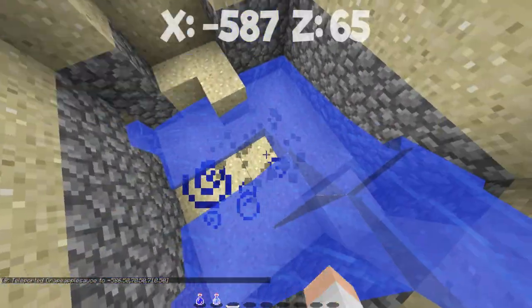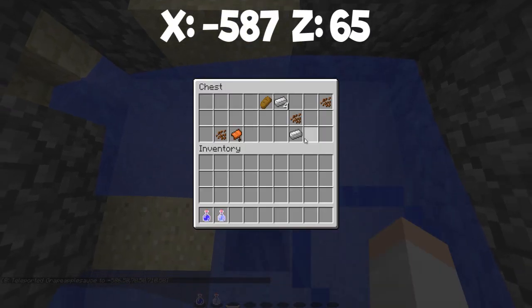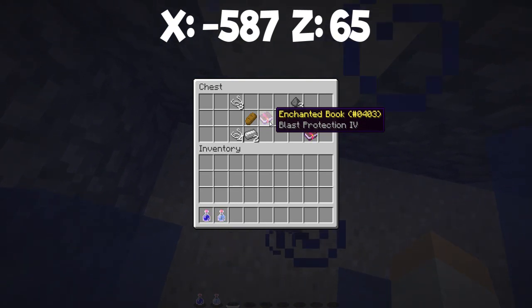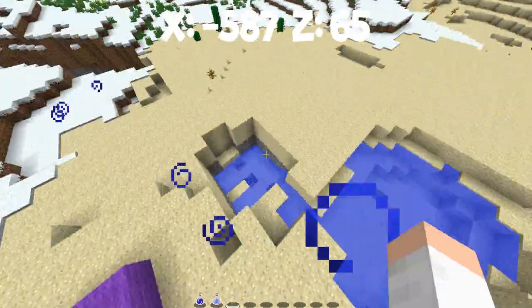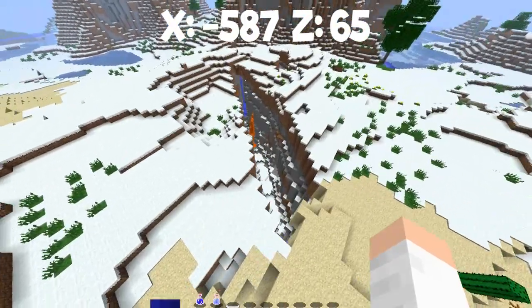Past this there is actually a skeleton dungeon. If you look in the chest you got some more iron, and then you got a Blast Protection 4 book in this chest, and another Blast Protection 4. So if you're fighting against creepers you will have a pretty easy time. There is the spawner right there, and there is actually a ravine next to it.